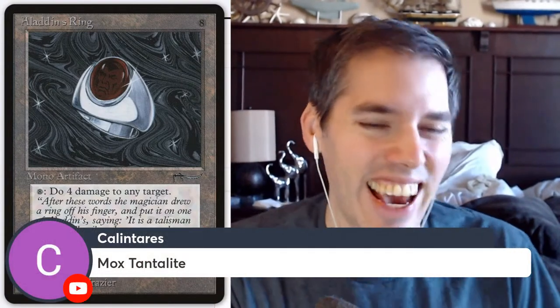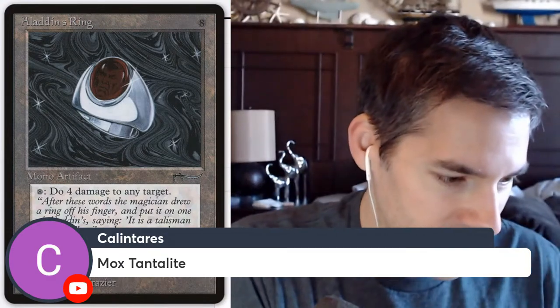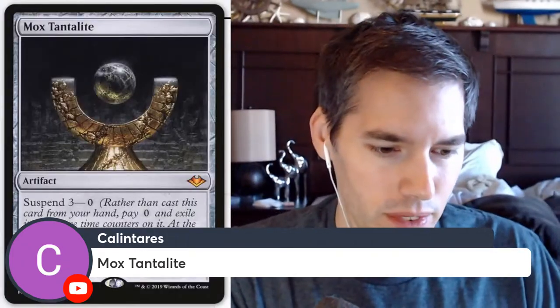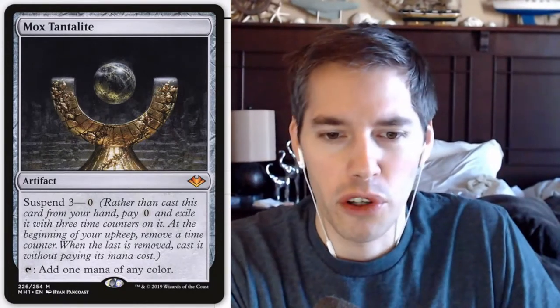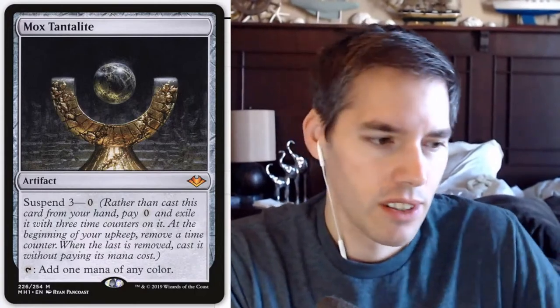Mox Tantalite — the fixed Mox Opal. You can tap it to add one mana of any color, but it's got suspend three: you have to wait three turns after casting it on turn one. By turn four you'll have access to this super mox — it'll be fair because it's turn four. Like, who cares at that point?